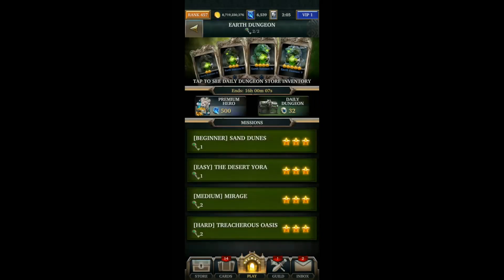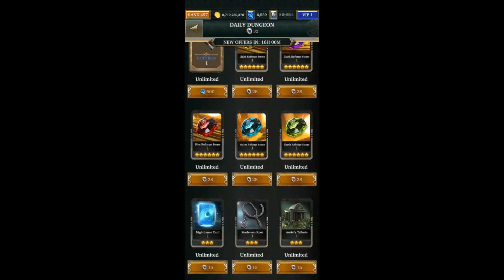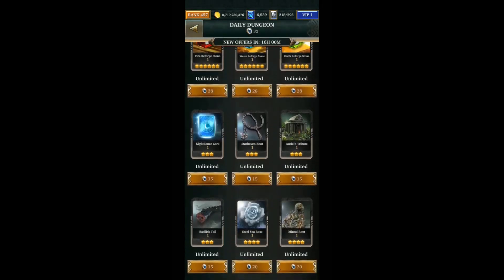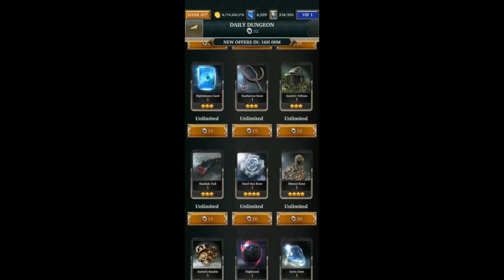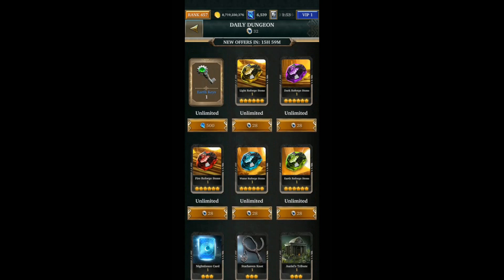With the dungeon store, I generally only buy catalysts when I really need them. I sometimes buy the reforge stones as well if I get an old card I want to reforge for dust.